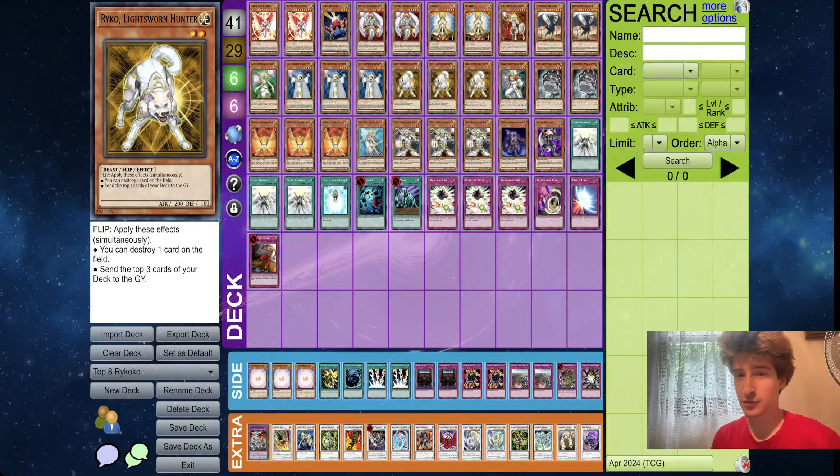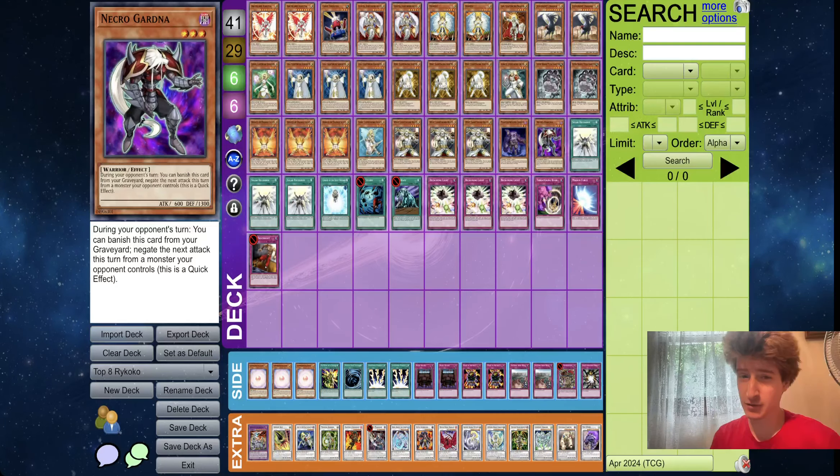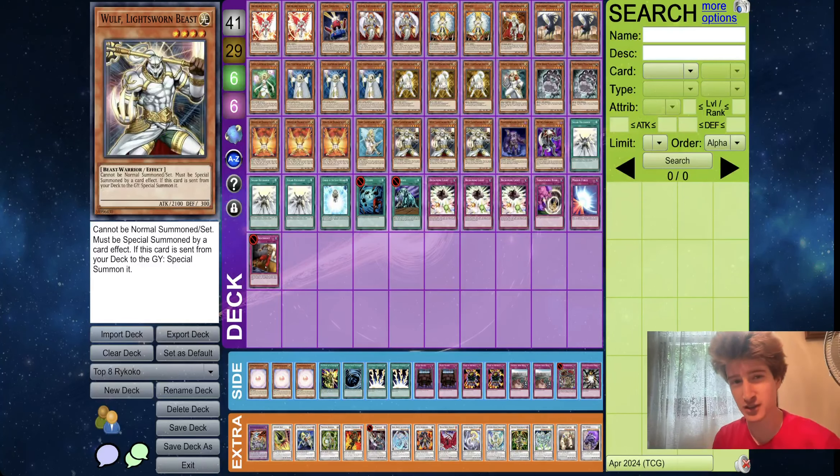He's maxed out on Lyla — gotta have all that spell trap hate. He has a Necrogardener in here, which is something I really like. I feel like the Christia Sworn standard builds don't often play this. He's also playing Wolf, actually — that's crazy, I didn't even see that at first. Wolf is something you don't usually see in a lot of classic Christia Sworn builds at this point in Edison format. This build is trying to connect the value you get from the mills in the standard Lightsworn build to the crazy boss monster Beckoning Light plays that you have in the Christia Sworn build — trying to have them both at once, essentially. With the Wolves, the Gardener, and the Plague Spreader all in here in the Christia Sworn build.